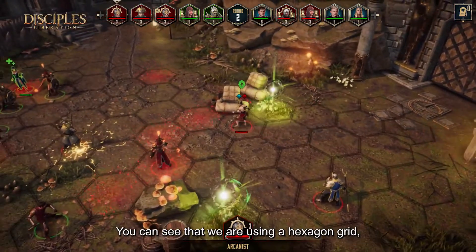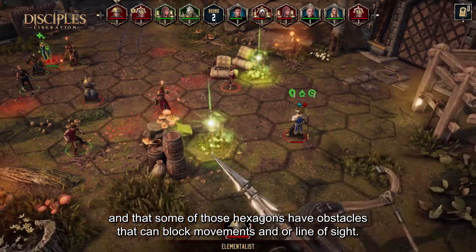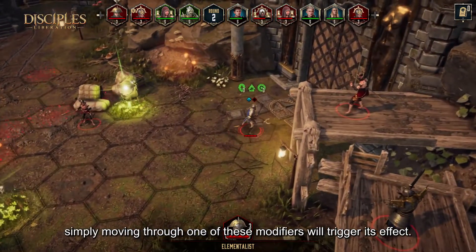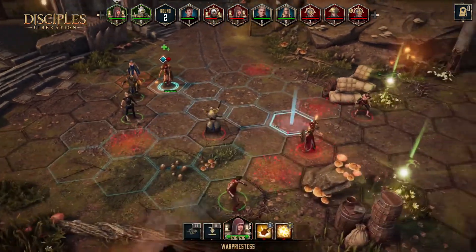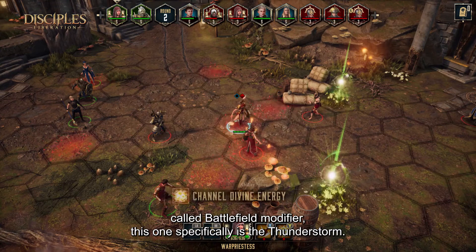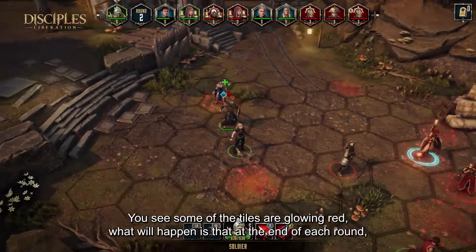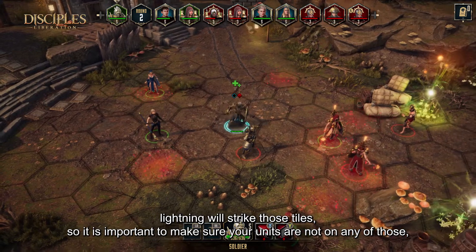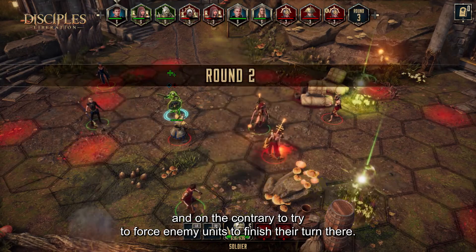We are using a hexagon grid, and some of those hexagons have obstacles that can block movement and/or line of sight. They can also host what we call hex-tied modifiers — simply moving through one of those modifiers will trigger its effect. This battlefield specifically also has another modifier called a Battlefield Modifier; this one is the Tunnel Storm. Some of the tiles are glowing red — at the end of each round, lightning will strike those tiles, so it's important to keep your units off them and try to force enemy units to finish their turn there.